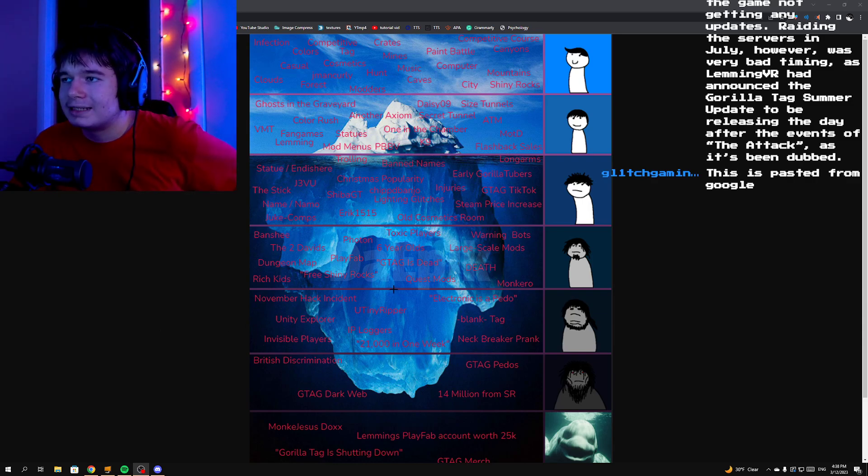Now we're going into the depressing section of Gorilla Tag. A November Hack Incident — during this time there was a hack incident happening in Gorilla Tag. I'm not sure if it's referring to this year or last year, but I'm assuming it's talking about the Tiny Ripper — or some hack something like that.